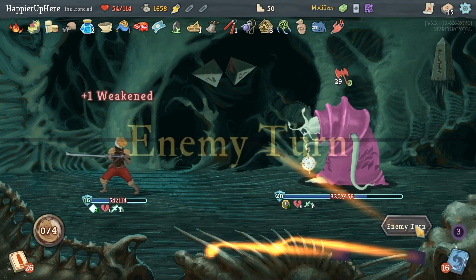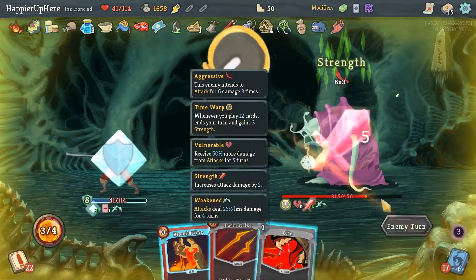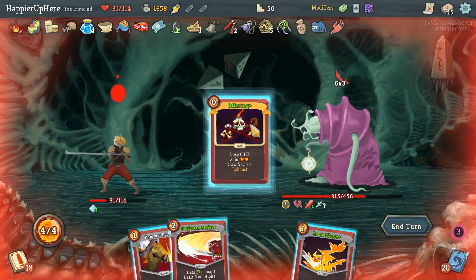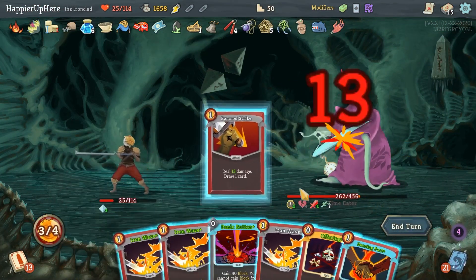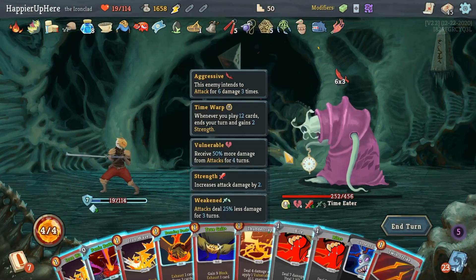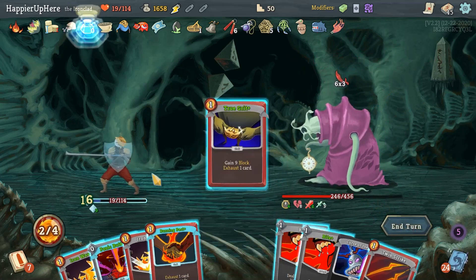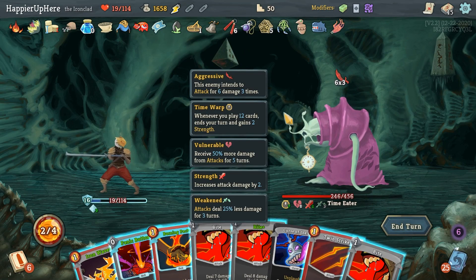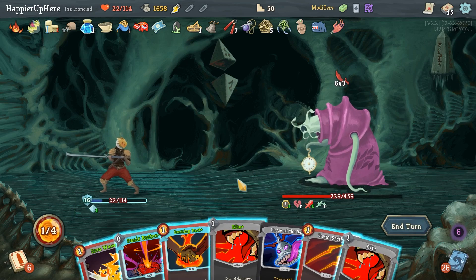I completely miscalculated and can only play one card here. I might seriously die. Let me do Offering — Offering is my strategy. Another Offering. Perfected Strike, Pummel Strike, Iron Wave, then another Offering. Maybe it's not bad to apply Vulnerability. I can have five more cards. Bite.